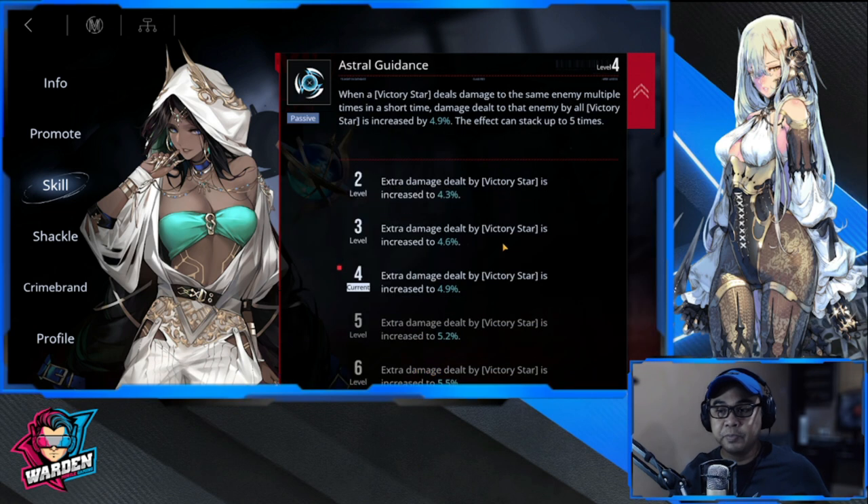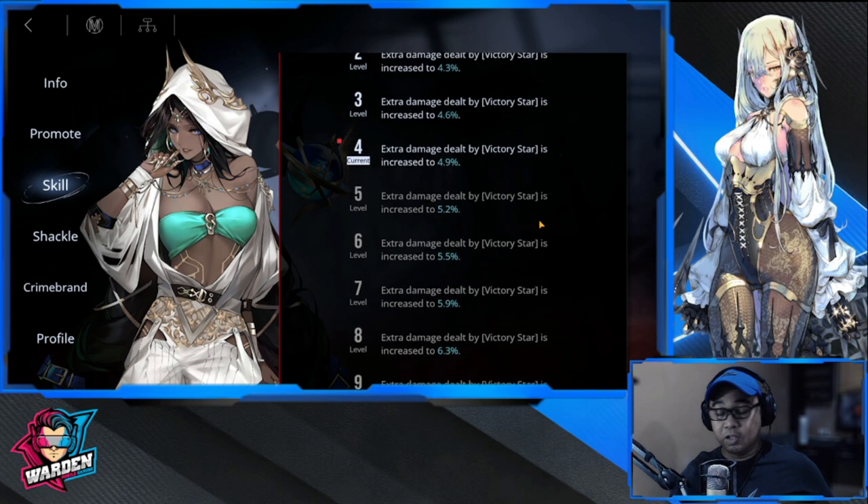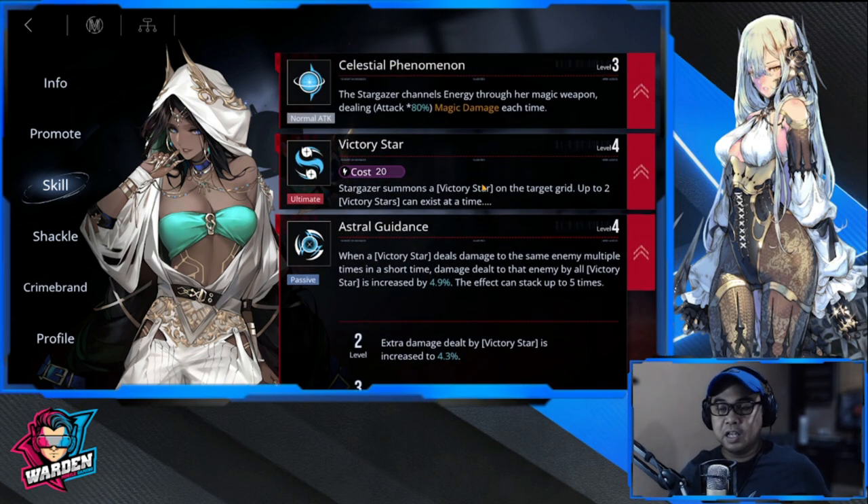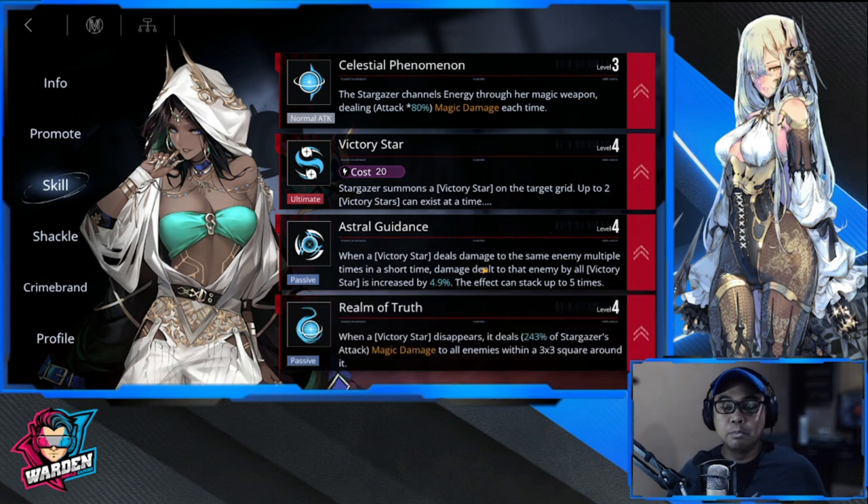Next is her first passive, Astral Guidance. This also gives the stars additional damage — specifically bonus damage on multiple hits to the same enemy in a short time. This stacks up to five times, with a maximum of 72 damage bonus at max stacks. That's big damage if you stack it five times, so definitely prioritize Victory Star and then Astral Guidance.